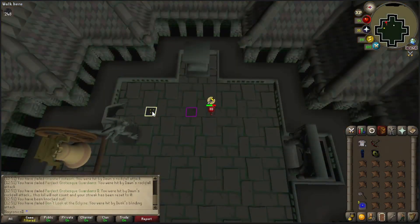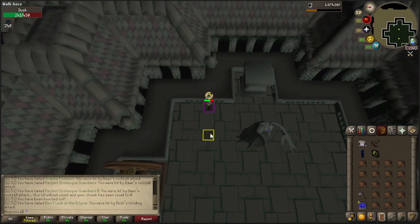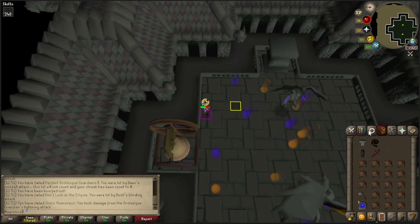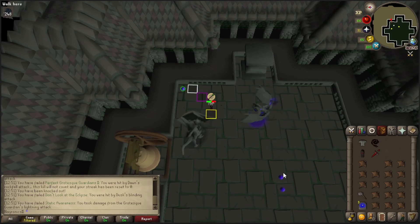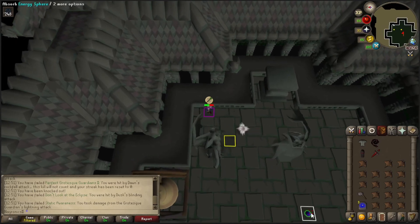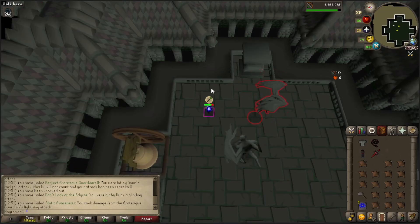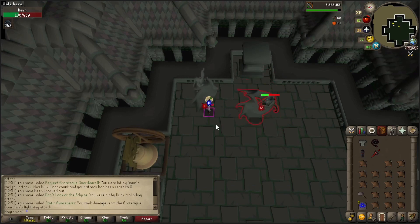So it is that little charge-up looking thing. He flew away - oh, this is their disco phase, that makes sense. Collect the balls. Back in position. Try to shove Dusk into the spot, and we should be good for part two.